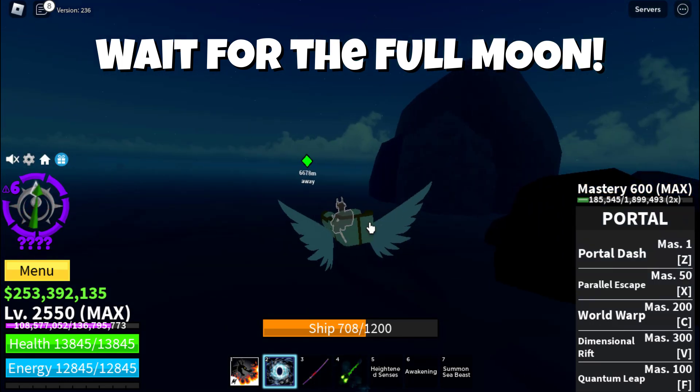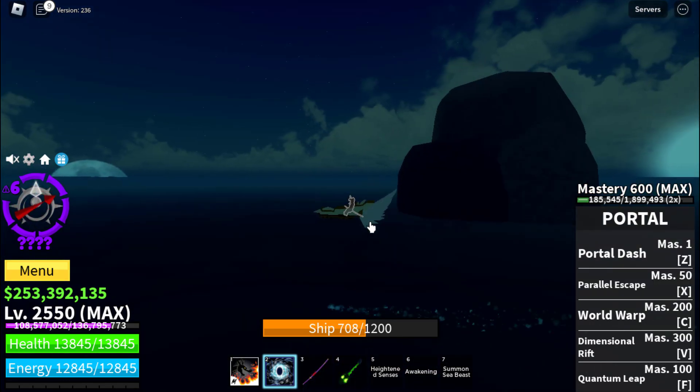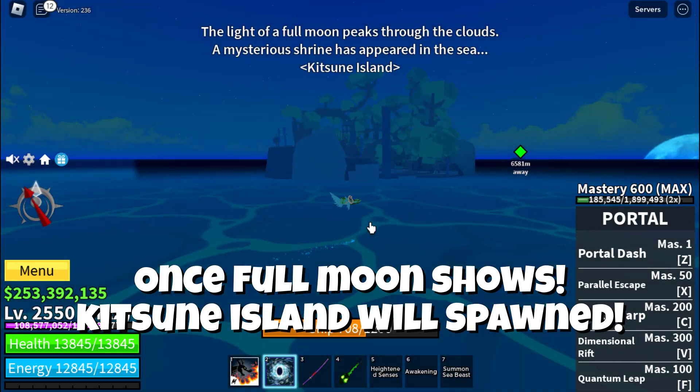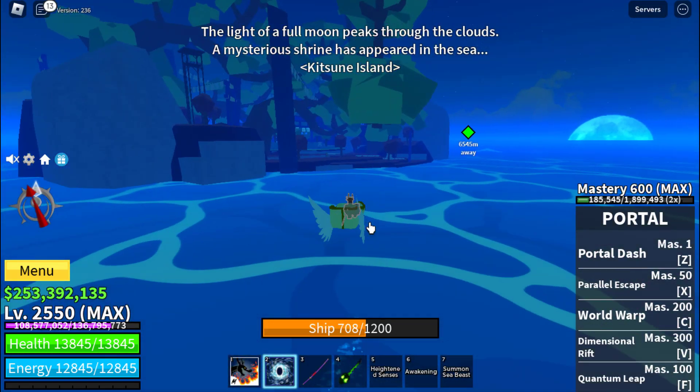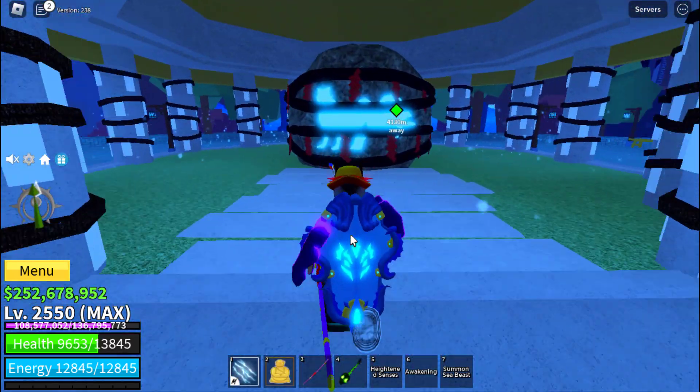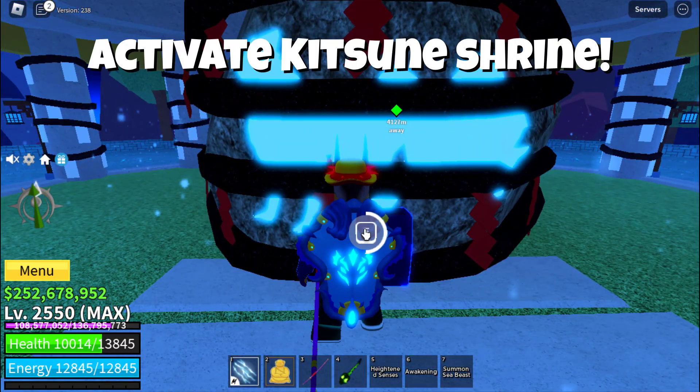Wait for the Full Moon. Once the Full Moon shows, Kitsune Island will spawn. Then activate the Kitsune Shrine.